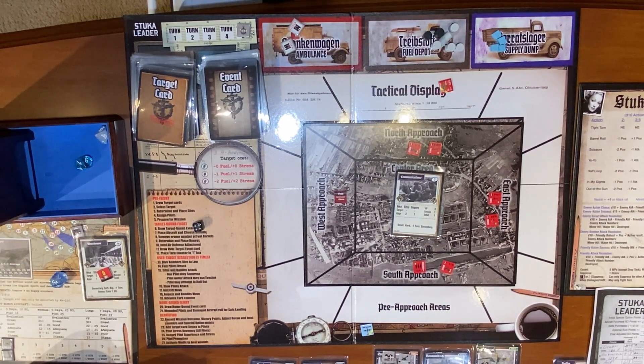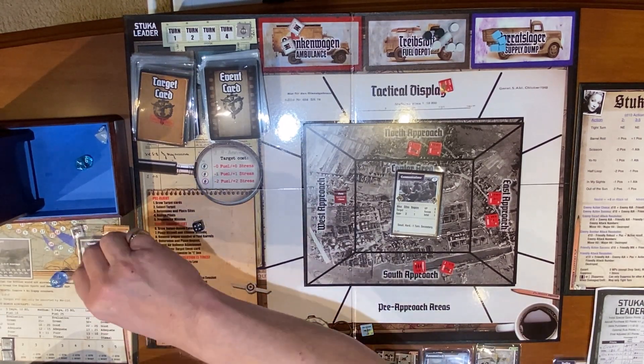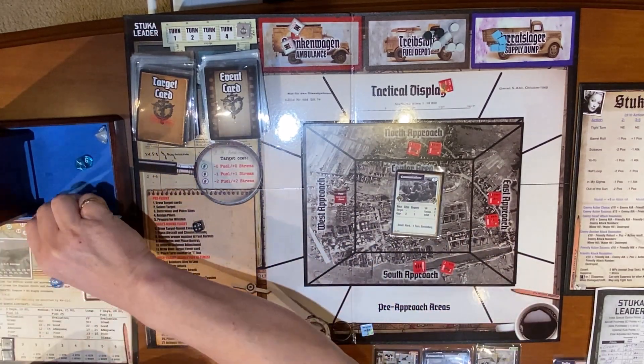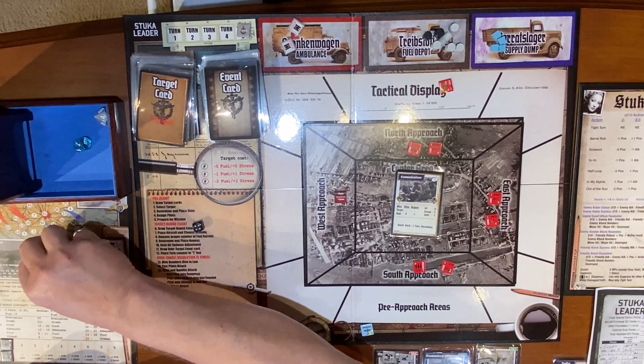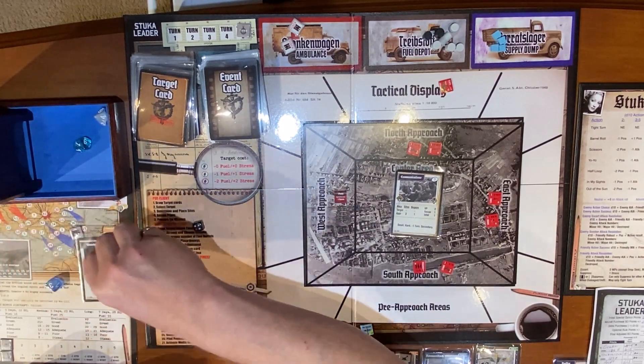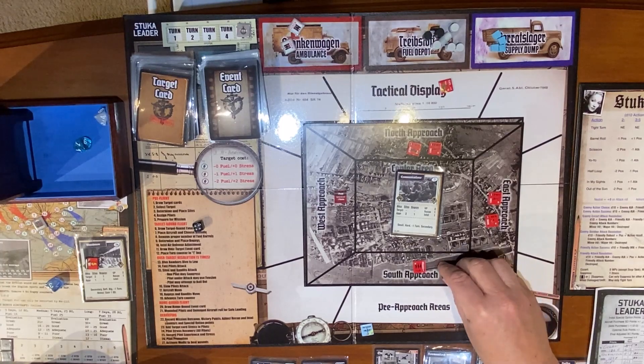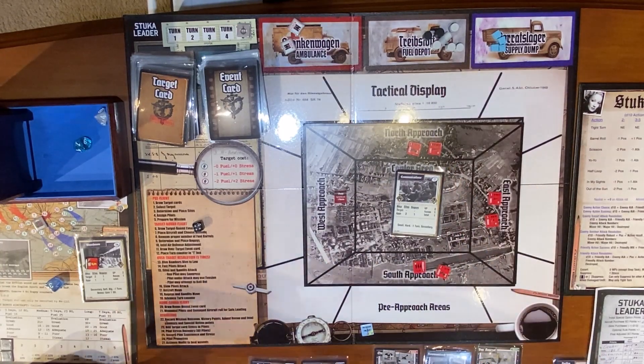We're sending out a full flight — this is target number seven. I think we realized it was green — oh, I'm sorry, it is yellow. So they're each going to get one stress, and it's going to cost me one fuel. This guy goes back. Prepare for mission — let's load these babies up.